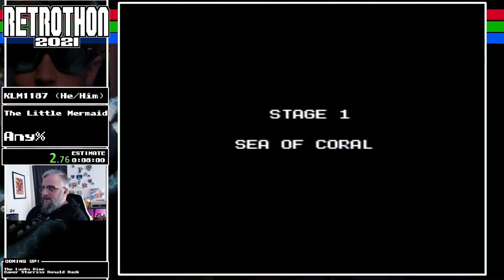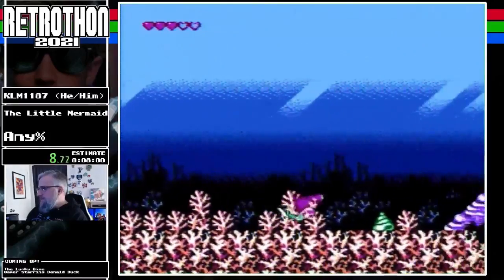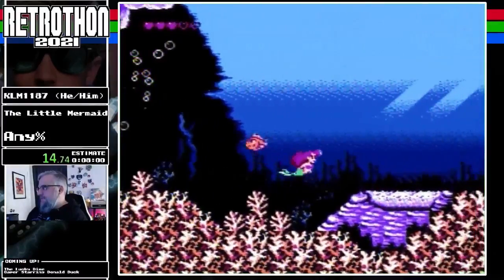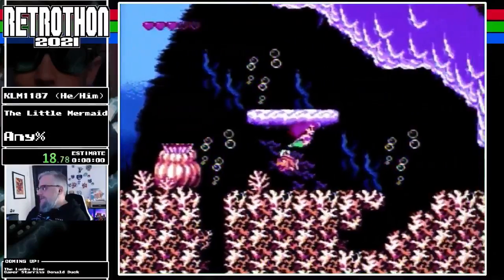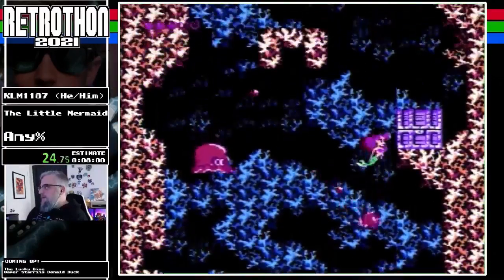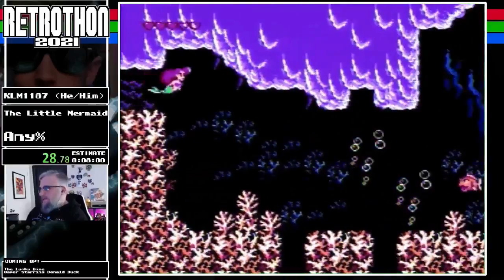So this is a really fast run. The stages themselves are very straightforward, so really the most interesting parts of the speedruns are the boss fights. There we get our first and only power-up, which allows us to bubble enemies in one hit rather than two. Shoutouts to Takate there with an awesome Chippendale run.